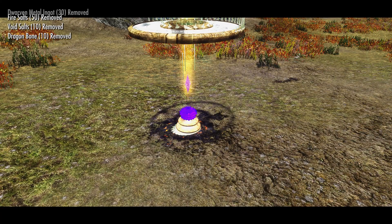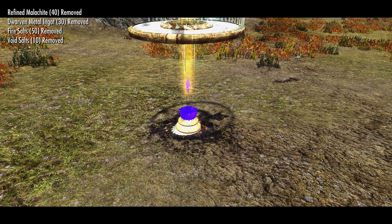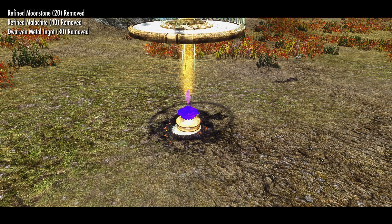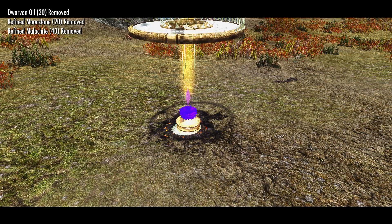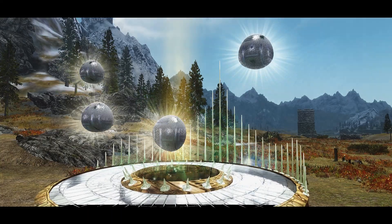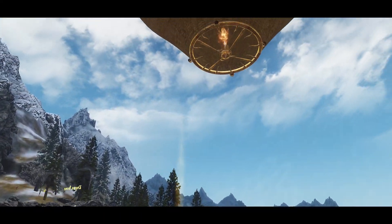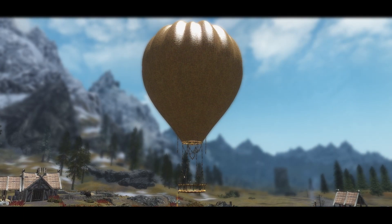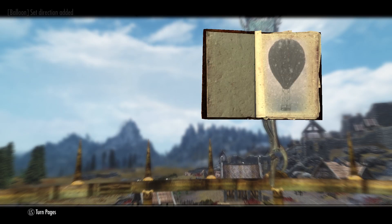Once you have all the ingredients you need to activate the beacon. To do this, go to the module's base and simply activate it — this will put all the ingredients into the machine. Now that everything is sorted, we can activate the lower right hand silver ball and this will create the hot air balloon ready for our travels across Skyrim. There are a couple more things to talk about such as the controls of the balloon, and we'll get onto those straight away.